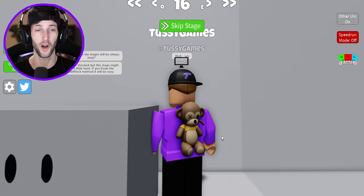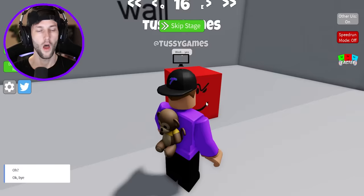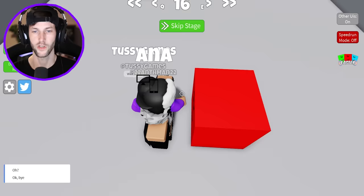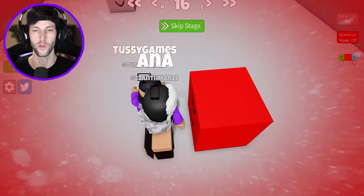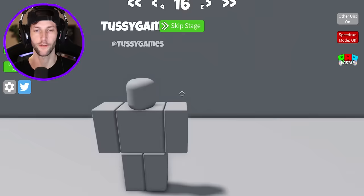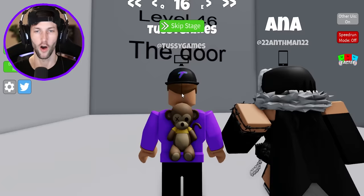You thought the stages will always be easy? Yeah, that's actually what I thought for like the last 10. Don't be shocked, but this stage might be a little hard. If you know the shift lock method, it will be easy. Let's try that. Shift lock. When you go shift lock and then you turn it off and then you turn it back on. Very nice. The door is going to open and we're going to fall to our death.